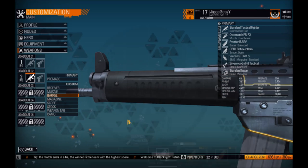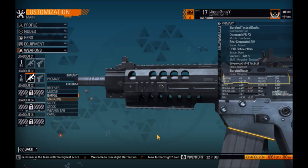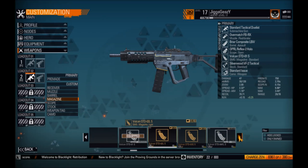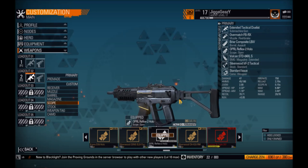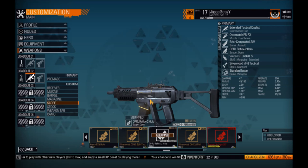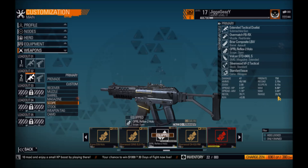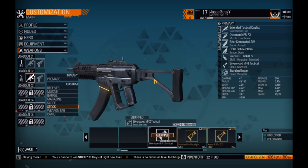I just realized my barrel I didn't equip — let me go back and equip my barrel. And I didn't equip my magazine either, so let's get the extended mag on. Okay, now we're looking pretty good here. The damage is still high and we've got extra mags. The range is still pretty decent, but I'm going to go with a different stock.